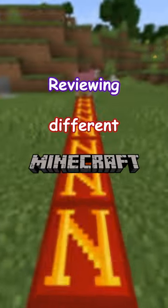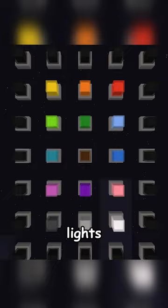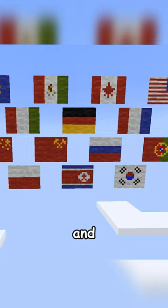Reviewing different Minecraft mods with Gerard. Nifty Blocks adds hundreds of new items such as food, lights, fences, blocks and flags, with my favourite being the traffic signs as you can create your own accurate roads and legally steal them without going to jail.